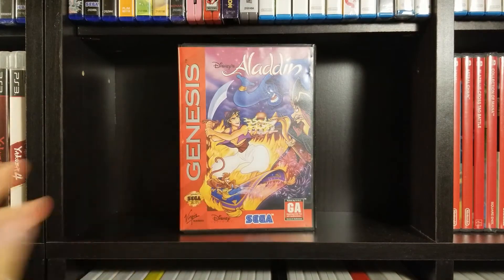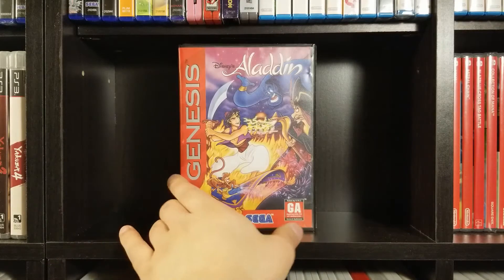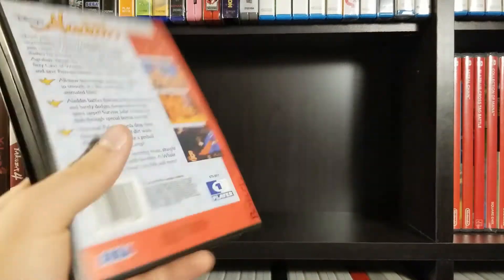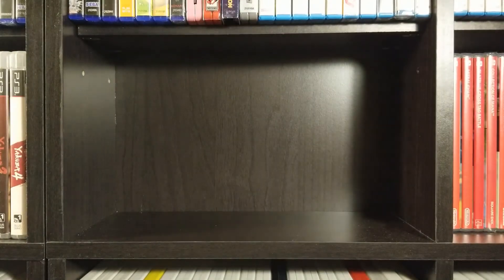Aladdin — I've always preferred the Capcom Super Nintendo Aladdin, but this one's still pretty fun. They definitely have their merits over one another. This one has that cool artwork and graphically looks more like the movie, but I think gameplay-wise that other one is a better game overall.